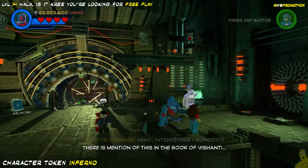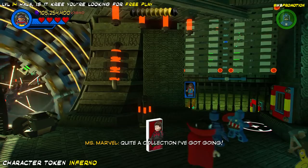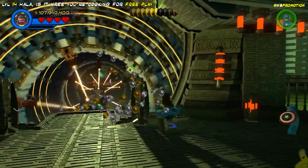Next up, we're going to switch over to Ms. Marvel, as she can go ahead and slide through this grate over here in the corner. It's actually going to take us into this little underground room, where we can see a twinkling item — and it just so happens to be the character token for Inferno! I really have no idea who Inferno is, but it sounded fun.